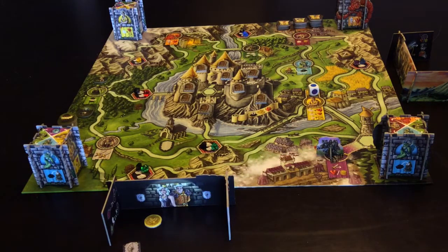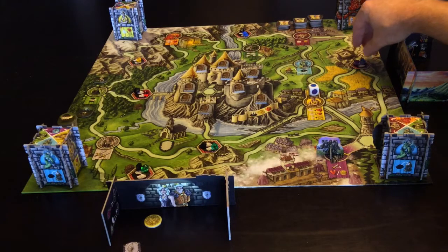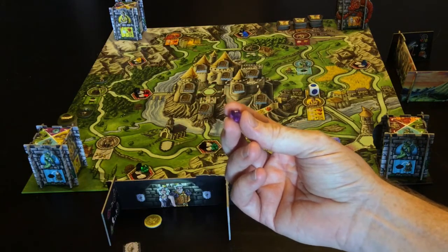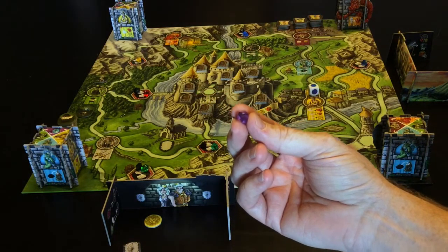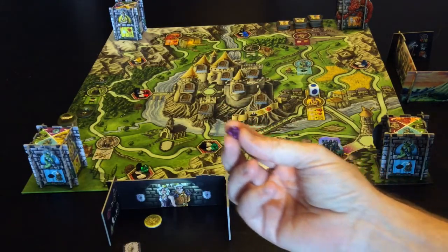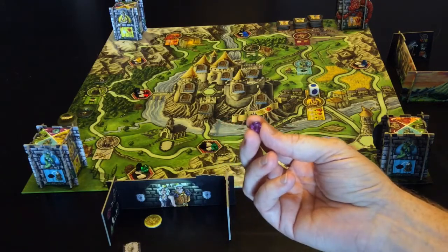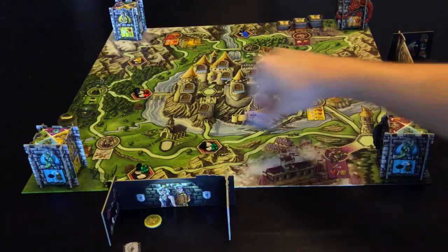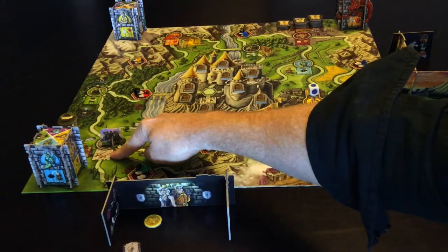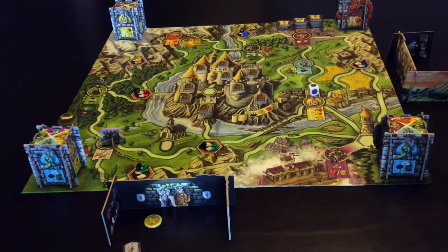I believe that is all of the spots that are available to us, and that is how to play the game of Turia. The only other thing I haven't touched on is the purple gems. The purple gems allow you to double whatever action you're doing - they sit behind your screen until you choose to use them. So if, for example, you went to the sword master and gave up a purple gem, you would take four swords instead of just the two. So you do the action twice.